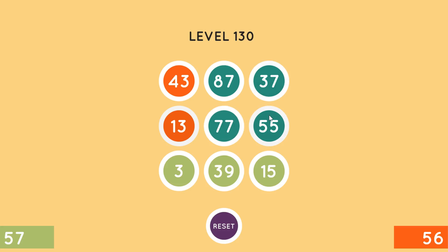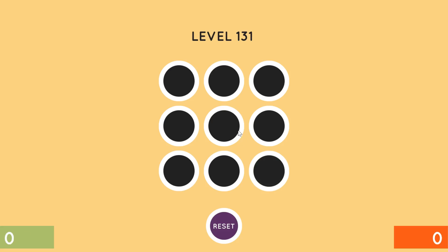Let's see — 92 plus 90 would be 2 away. Okay, so this is 92, which needs to go on the green side, and this needs to go on the red side.